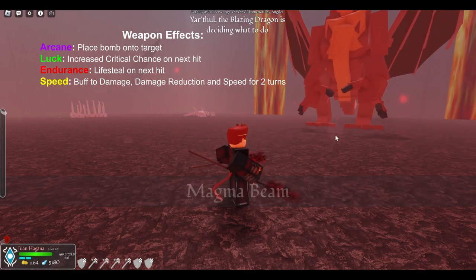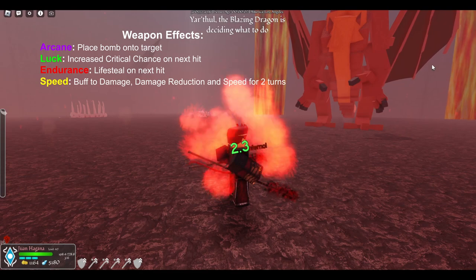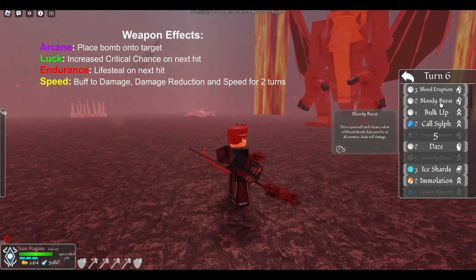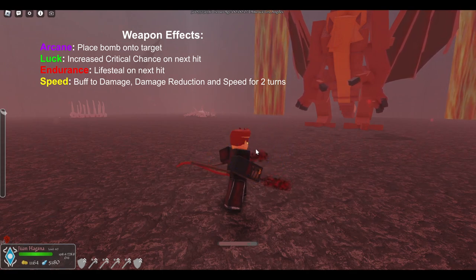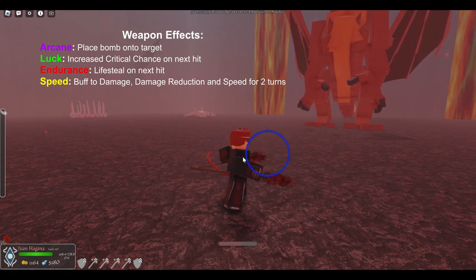Currently there is no effect for having a strength based build with this weapon. If you do have a strength build then you should pay close attention to your second highest stat to see if it's producing its effect, and if not then you should consider rearranging your stats to best use this weapon.